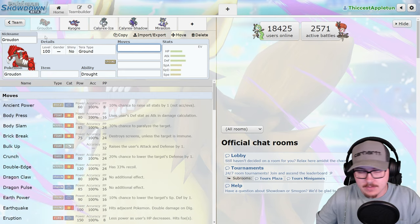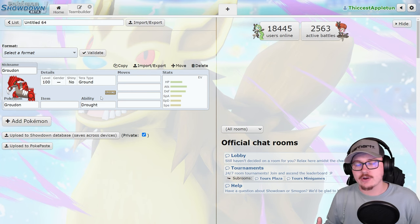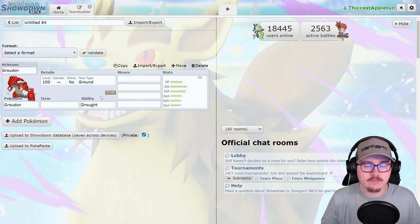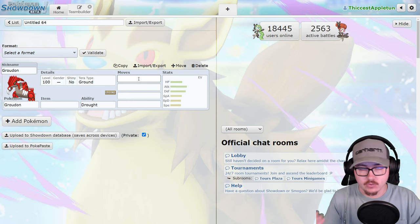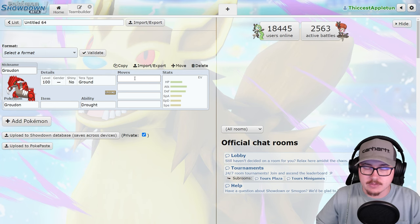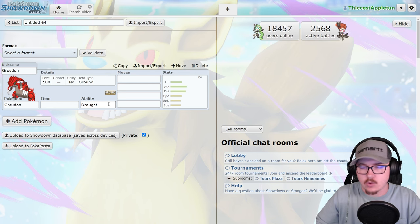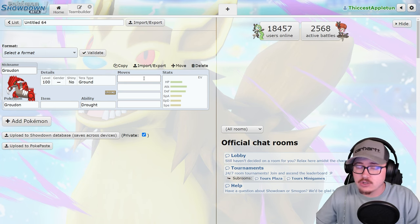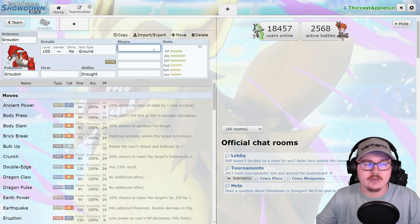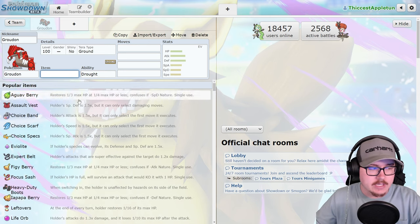Starting with Groudon — Groudon is going to be incredibly solid as a drought setter that will boost Flutter Mane and other opposing paradox Pokémon from the past. It doesn't have the same issue as Koraidon, where it's boosting its biggest threat. Flutter Mane does four times super effective damage into Koraidon because of the drought ability, and that causes a lot of issues. Groudon is the superior drought setter in my opinion.